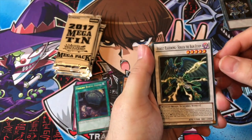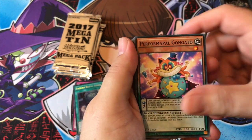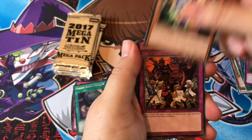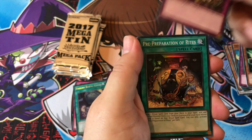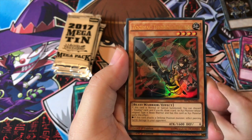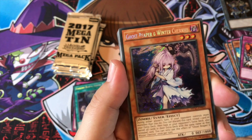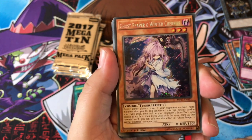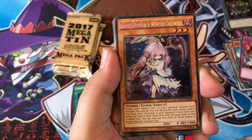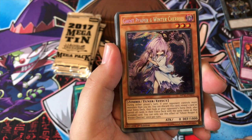Hi there again — nice, well you did one too: Protected with Eyes of Blue, I did one too. What's going on? All the Performapals — the same. Graceful. We changed up — Cuban Switcher. Free Preparation of Rites. Zoodiac Thoroughblade. Ghost Reaper and Winter Cherries: during either player's turn, if your opponent controls more monsters than you, you can discard this card, reveal one card in your extra deck, then look at your opponent's extra deck and banish all cards with the same name as the revealed card.